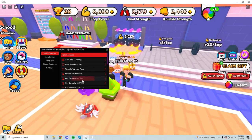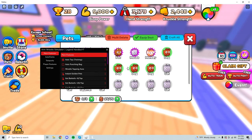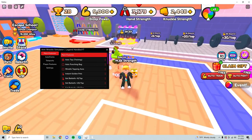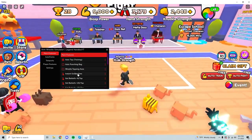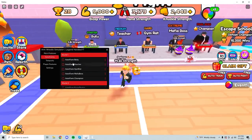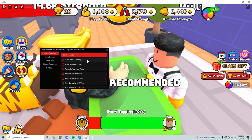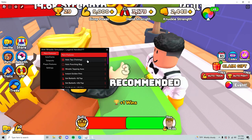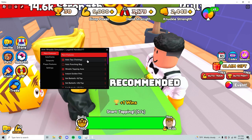I can take that away, get a barbell, and it'll just keep doing it for me. There are also instant gold pets — just equip them and they give gold. There's also a wrestle tapping aura. Using the auto farm and tapping aura combined will automatically make you win, as you can see, instantly versing him.